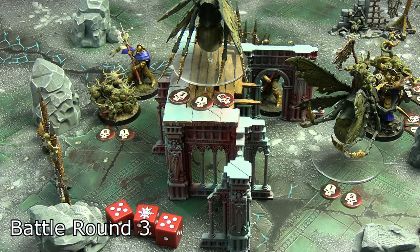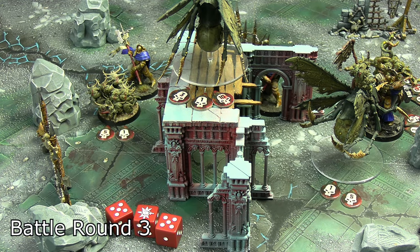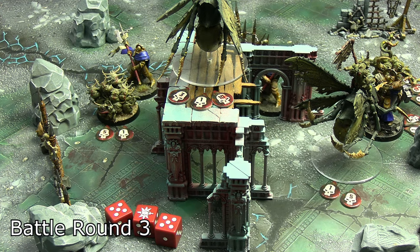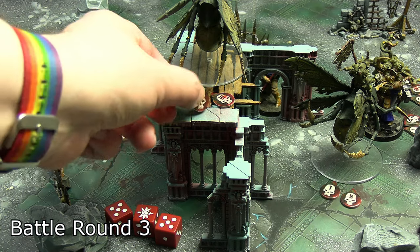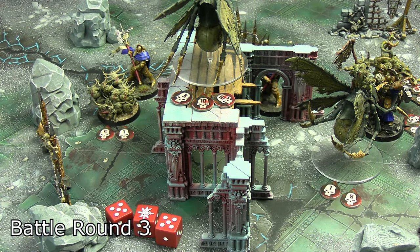The out-of-sight Praetor attacked the plague drone sitting on the seat of power — two normal hits and a crit for nine wounds. They now have 23 wounds and only seven left. They really need to clear that drone off the platform this turn to get up there, because if they don't it's going to be very difficult in the final round.